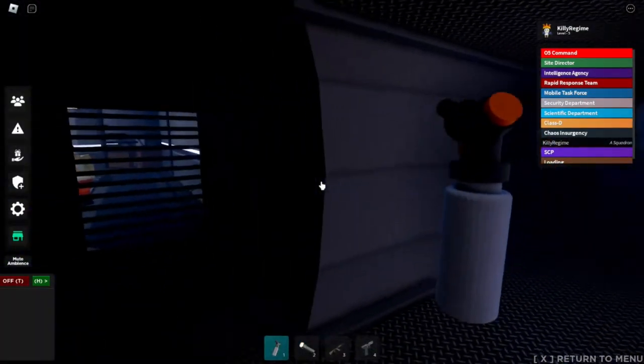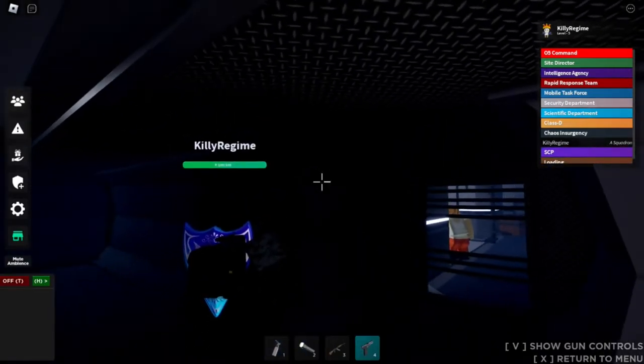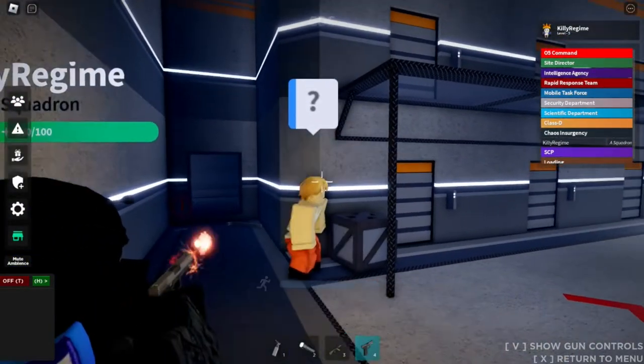So grab your blowtorch tool, come here, click, go away. That's pretty much it guys. It's going to break and once it breaks you go in and kill everyone, like starting with this guy over here.